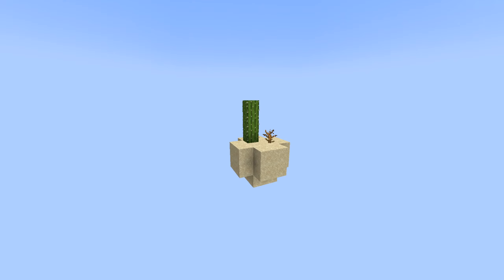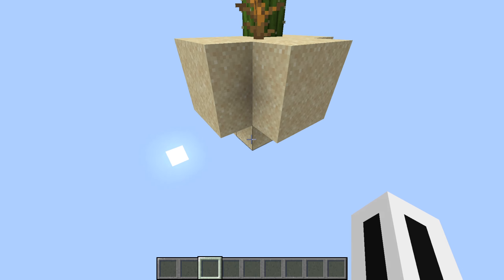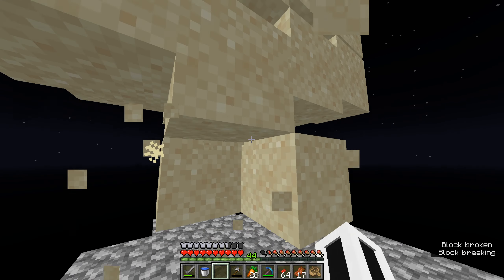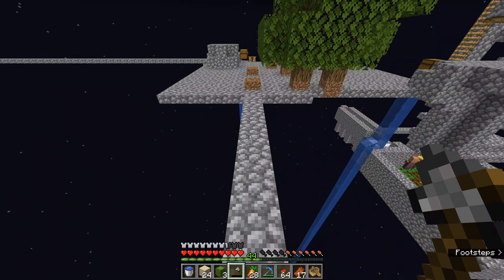We also needed sand for the cobblestone generator, so I bridged over to the desert island and realized that all of it is made of sand with nothing below to support it. Once updated, it would all fall into the void. So I made a little platform below to catch the sand and the cactus, and brought them home.